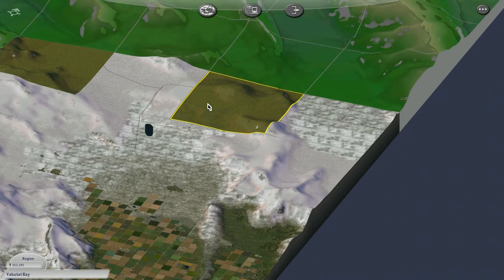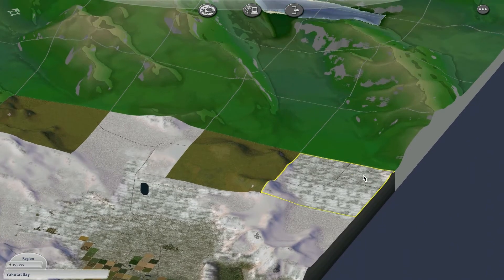I actually went ahead and went into this tile and created a little bit more highway, just branching off north and east, so that there's something for traffic to connect to once I get to building the town in this tile. Without further ado, I think I will finally get started on that and meet you in the tile.